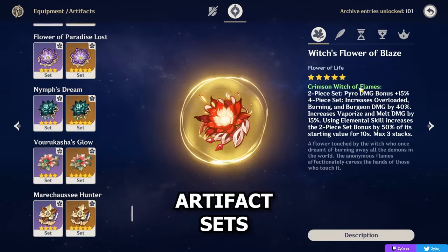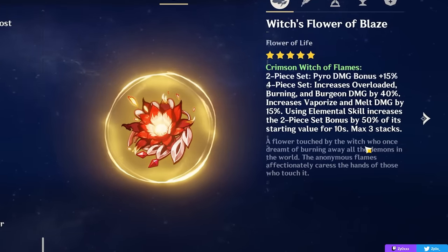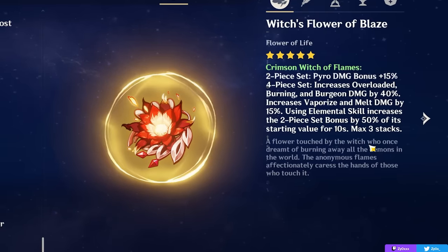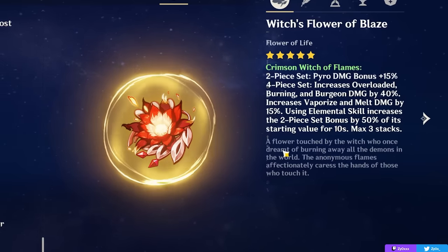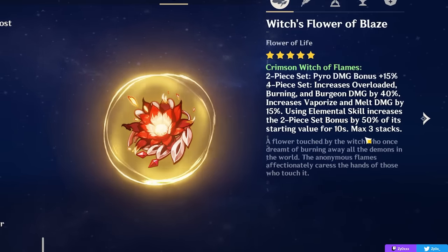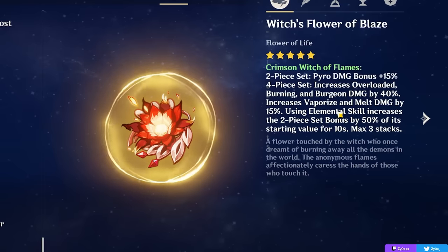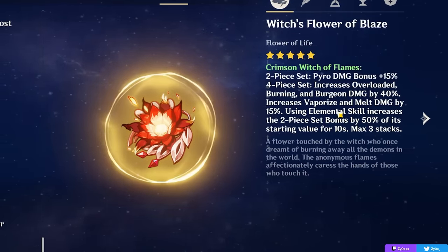Now let's talk about how to actually build your Diluc. Since the game came out, the Crimson Witch of Flames has been the set designed for Diluc — your general go-to staple set. The 2-piece gives you 15% pyro damage bonus, and the 4-piece increases your pyro damage bonus after each skill use (stacking up to 3 times), while also increasing pyro reaction damage for overload, burning, burgeon, and especially vaporize and melt. You get a total of 37.5% bonus pyro damage plus 15% reaction damage bonus, making it a ton of stats.